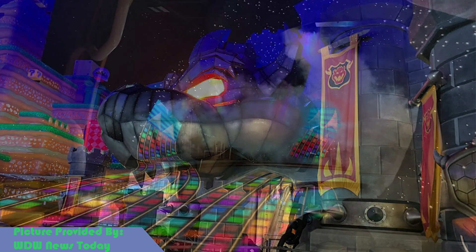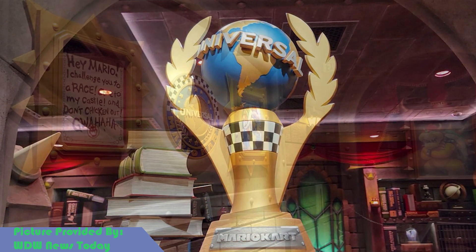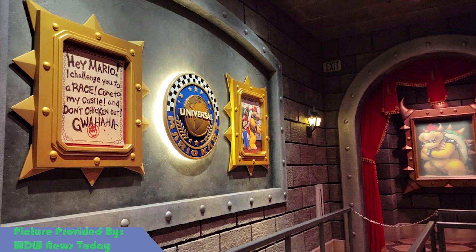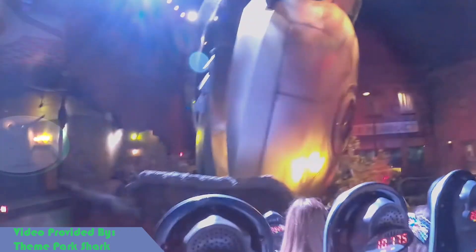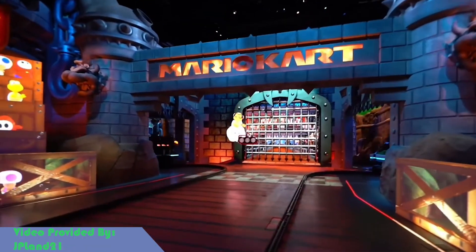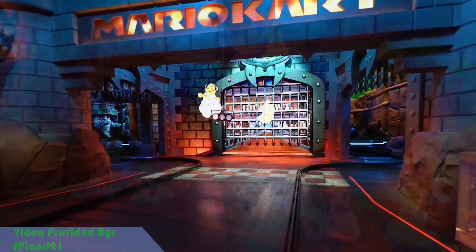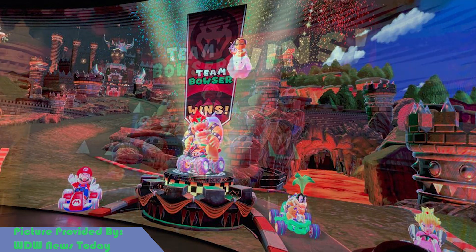Another thing that makes this ride great is the continual story set up in the queue. To further enhance this story, like Men in Black: Alien Attack, Universal used alternative-ending techniques that are dependent on how well a guest scores. This technique is also great for adding reridability to the attraction.